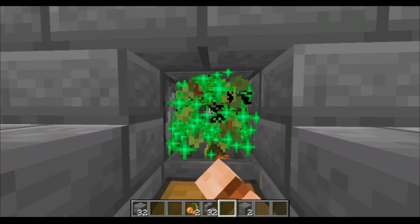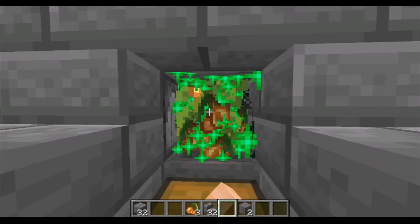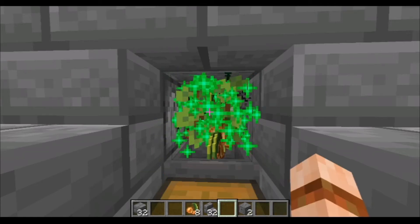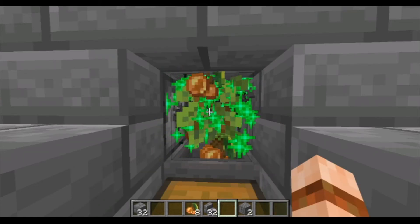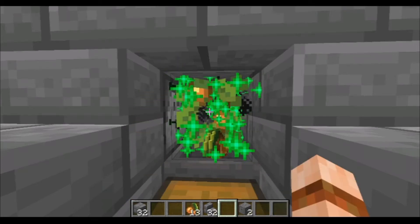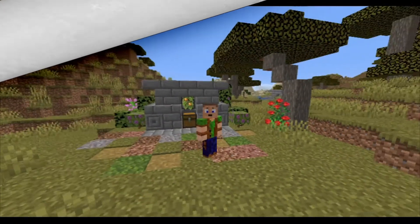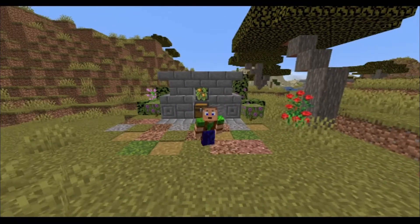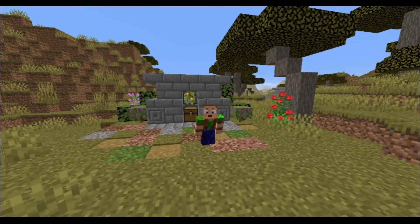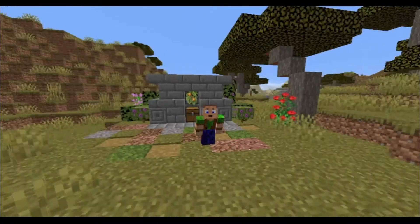If you wanted to make this something you could AFK at overnight, you could create a chest system with hoppers going into your dispenser so it never runs out of bone meal. I've got over a stack in just that short period of time. So there you have it — one semi-automatic AFK glow berry farm that you can use to get as many glow berries as you like for your builds and light them up naturally.